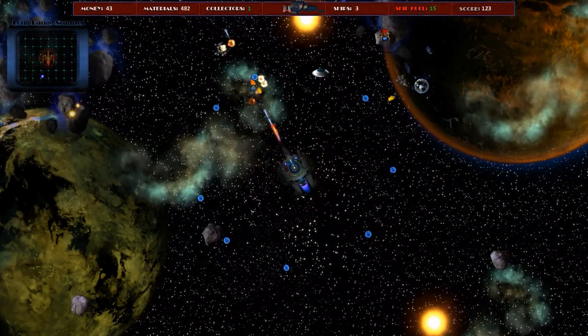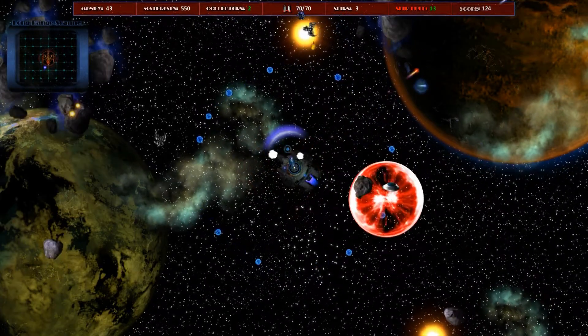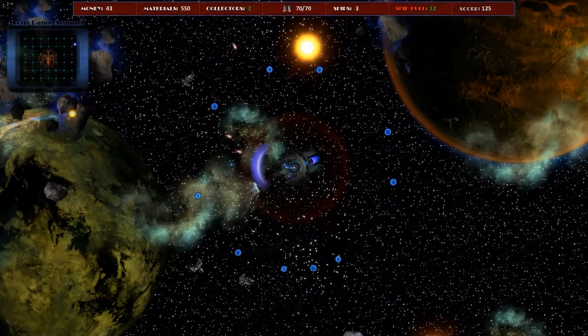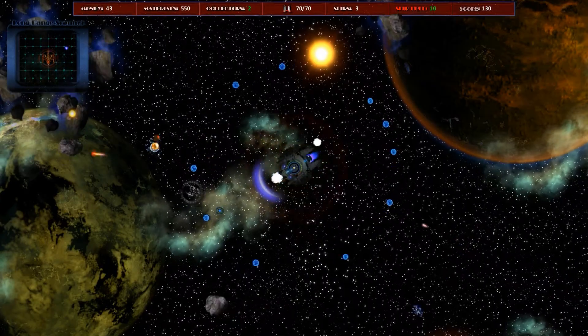The whole purpose of this level is to amass a certain amount of mass. You have a collector that you right-click to guide onto the next asteroid, and it will mine materials.